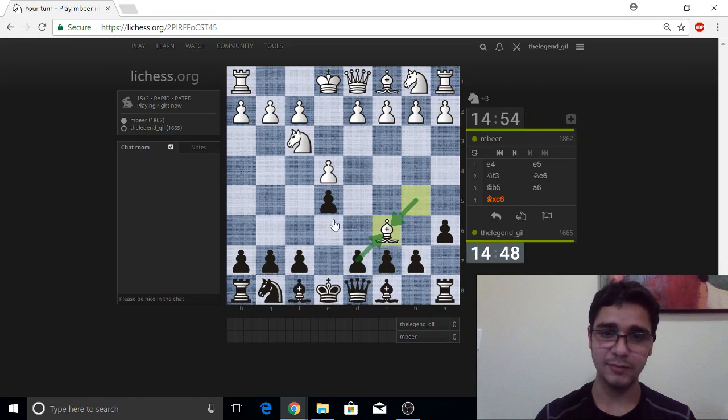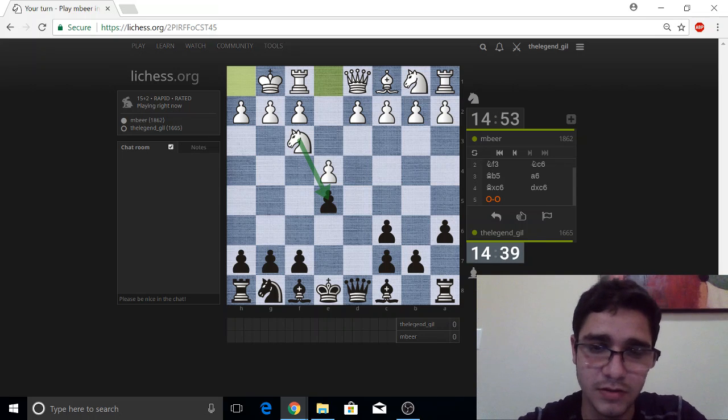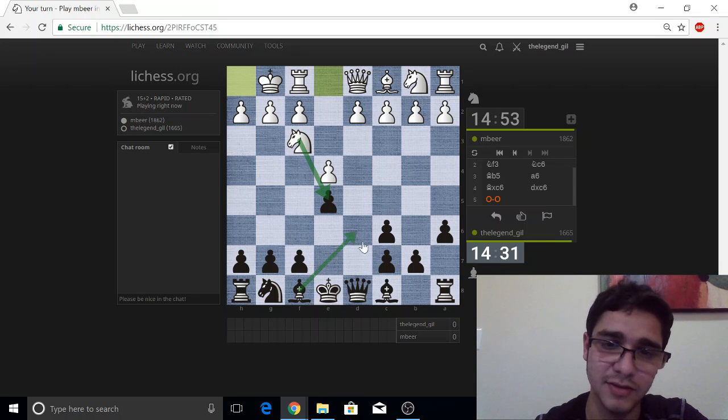If we have this capture, a lot of lower-rated players like to capture back. If we get this capture, we have this nice fork. So another question is: how should I defend this pawn? There's Bd6. Bd6 is interesting because it gets me lined up against the enemy king, and once I play F5, this bishop might open up. So it looks like a better option.